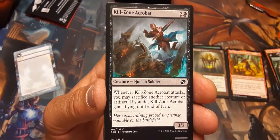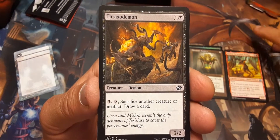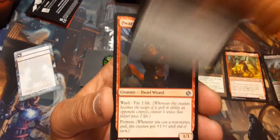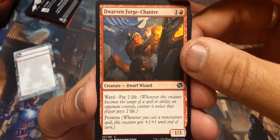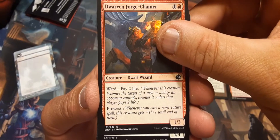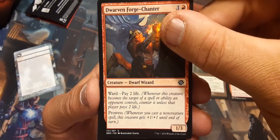Burrowing Razormaw. Killzone Acrobat. Tyraxo Demon: sacrifice another creature or artifact, draw a card. Dwarven Forgecantor with prowess — I like that. Ward: pay two life, so you have to lose two life to target this, but it does have prowess. That's cool.